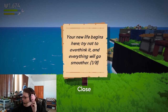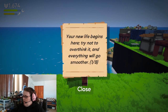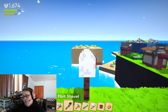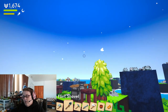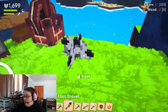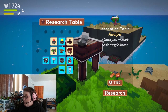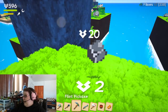Read the letter: 'Your new life begins here. Try not to overthink it and everything will go smoother.' One of eight. Who are you and why are you sending me these cryptic messages? Your new life begins here. Why am I thinking I'm going to be building a house soon? Well, while we're here, let's revisit our research table. I can make the inscription table — let's research that. I mean, since our new life is starting here, why not?